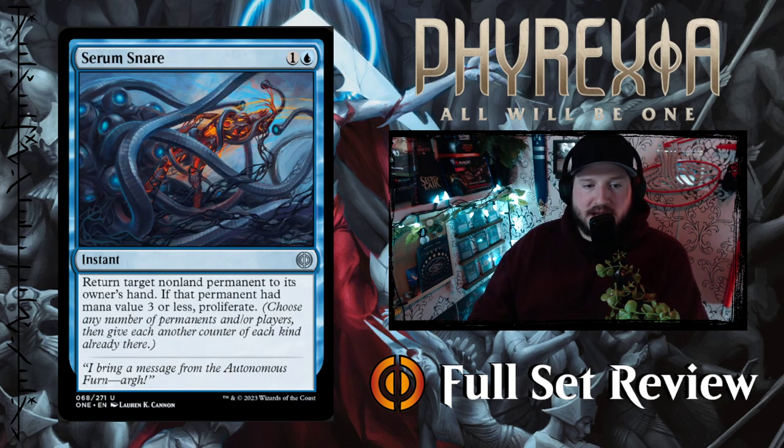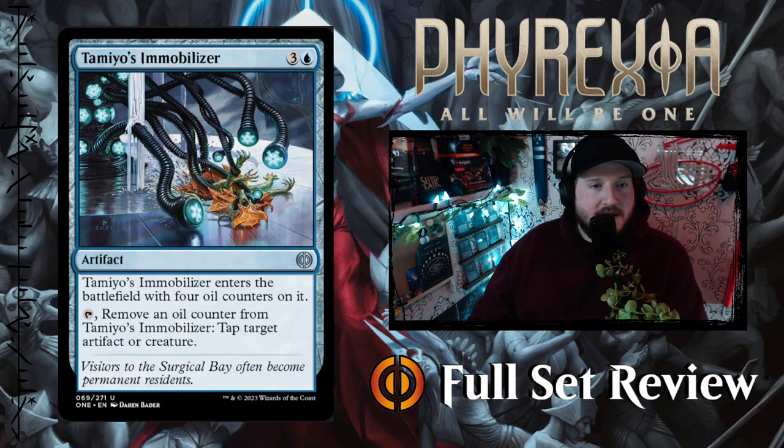Then we've got Serum Snare — one and a blue for an instant: return target nonland permanent to its owner's hand. If that permanent had mana value three or less, proliferate. So this is Fading Hope but instead of scrying you get to proliferate. I think this is fantastic. I have a Modern — maybe legacy — deck that's all artifact blue artifacts and infect creatures, and I have to rethink all of my supporting spells. I love this card.